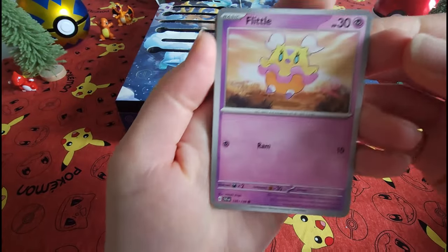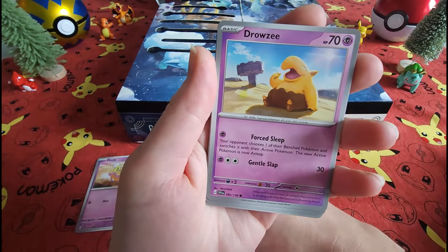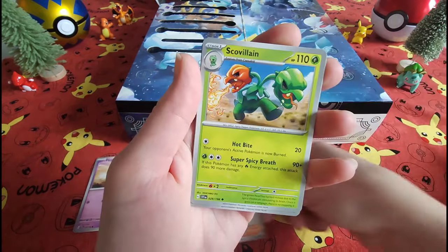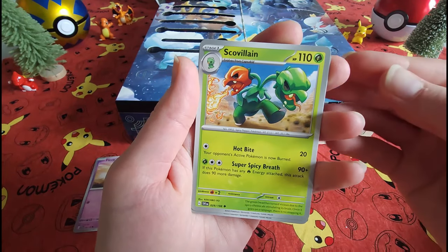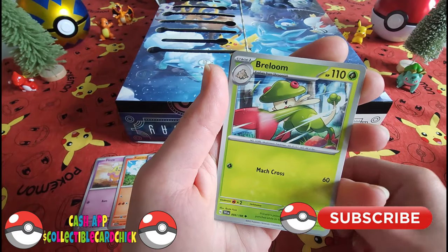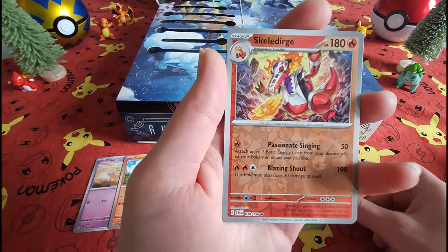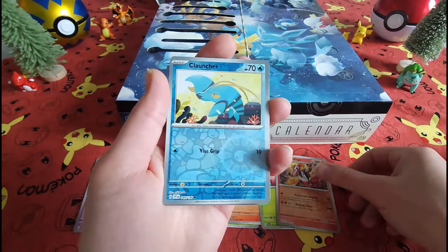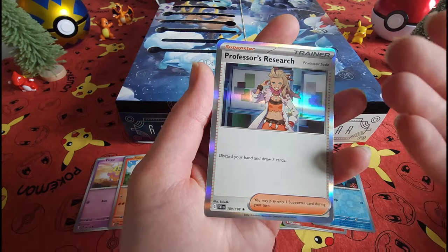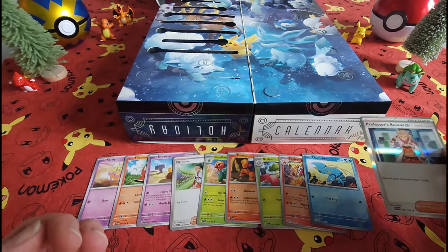That was a piece of energy. Fuecoco — you go Fuecoco! I feel like this holiday calendar is on you guys. Don't forget to subscribe to my channel. We're ending on Professor's Research — very interesting card here. Thanks everybody for tuning in.